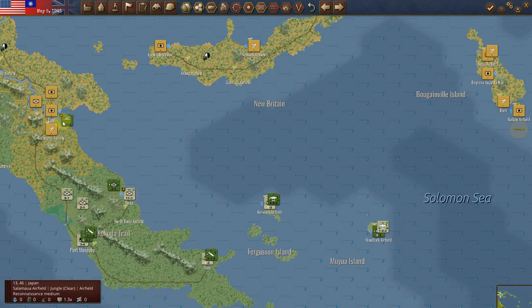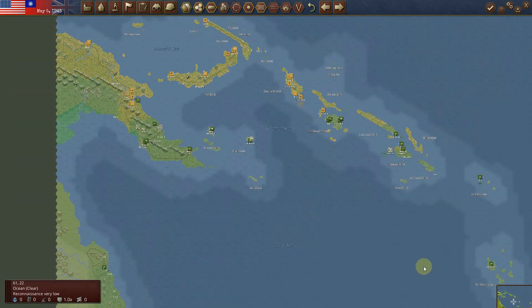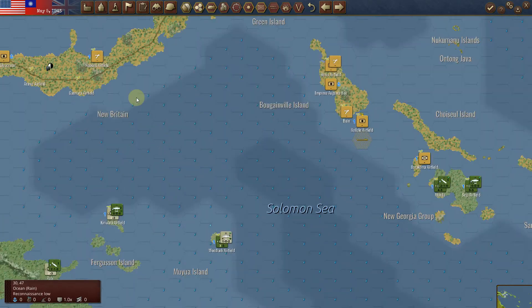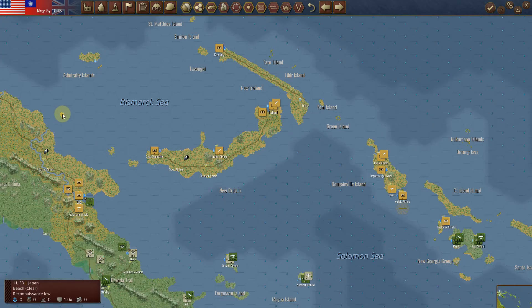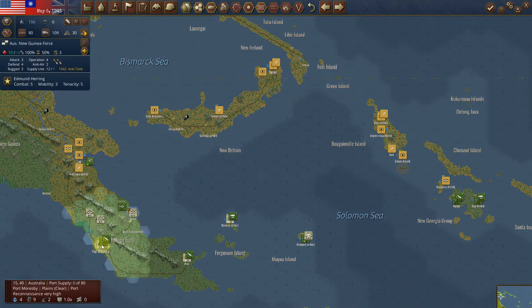I'm going to start working my way towards Lee. The idea behind it: here is the defensive line that I want created. I think I'm going to do a little commando raid right here, just to open up that port and get rid of that air unit. We'll see how that works out. Have some fun with this scenario.